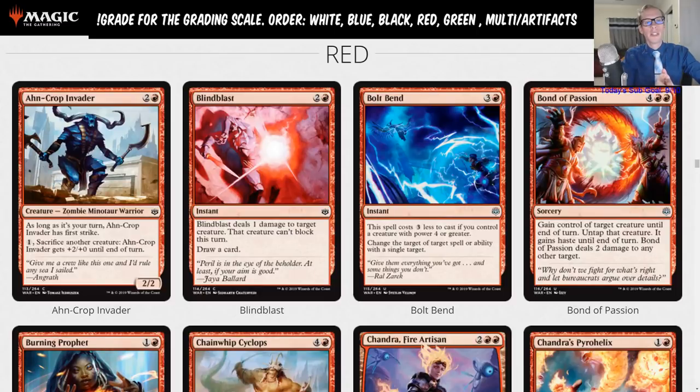Welcome back everybody here in Twitch chat and also on YouTube if you're watching this video later. This is our fourth part of the War of the Spark set review. So far we have covered white, blue, and black, and we are now on red. This is a standard set review and we're going to be grading these cards A through F based on the U.S. grading system.